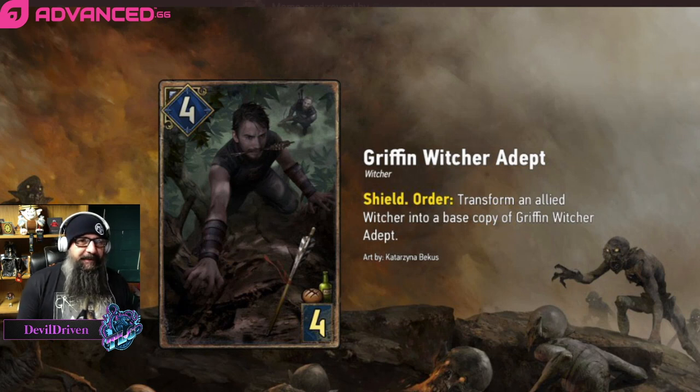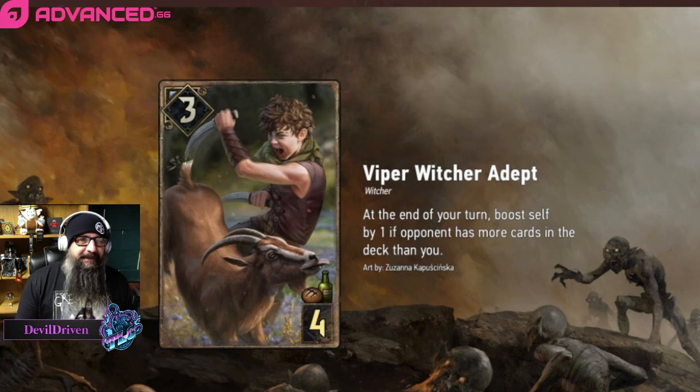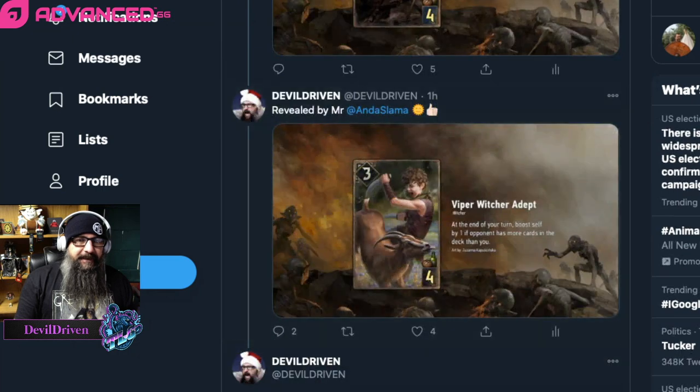Mr. Andasama got a reveal — I was so happy for him, he does a lot especially in the German community. Three strength Viper Witcher Adept: at the end of your turn, boost self by one if your opponent has more cards than you. A couple people said you could play this with Portal, but I don't know if you want to bust devotion for a card that can just die to a Tourney Joust. It's a four provision card — it's a Magnivision that doesn't need the row to be jacked up. On blue coin it seems like an okay play, but playing it with Portal seems dumb. Congrats to Dan though — super hyped he got a reveal.